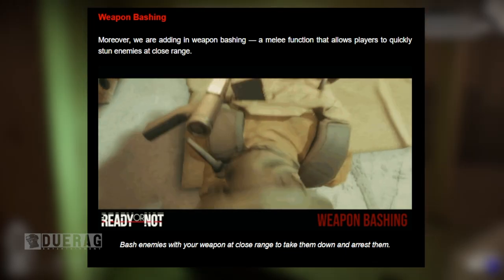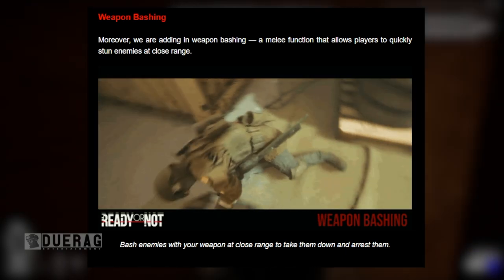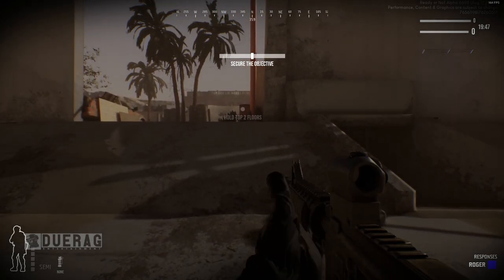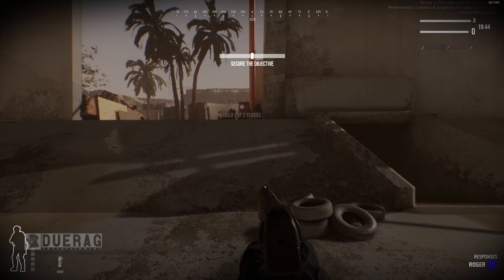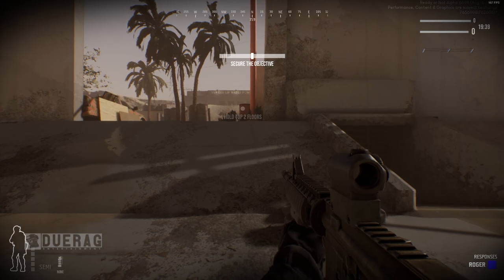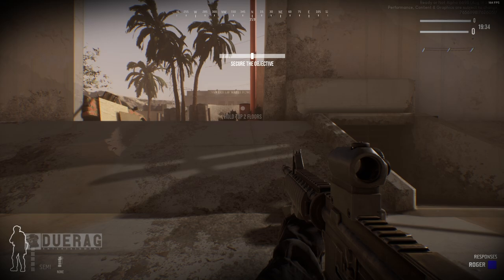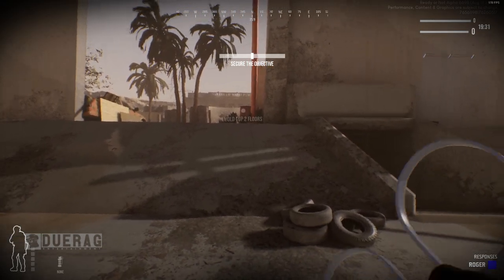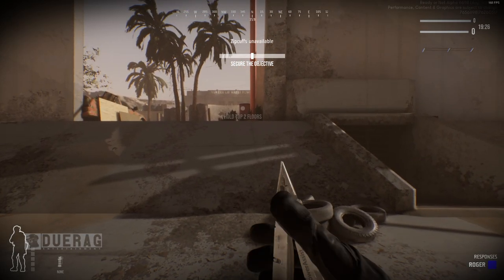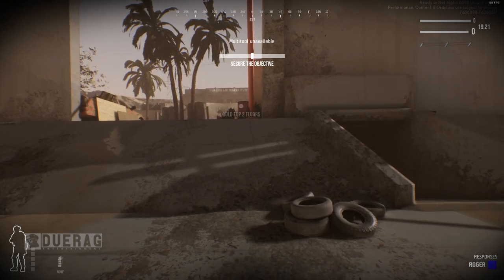One new addition is weapon bashing — a melee function that allows players to quickly stun enemies at close range. I haven't really used this so I have no idea how effective it actually is; I tried it once but it didn't work so well. But judging by the GIF here it seems effective — it looks like if you slap someone in the face they might actually fall to their knees. It says you can bash enemies with your weapon at close range to take them down and arrest them.